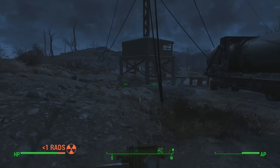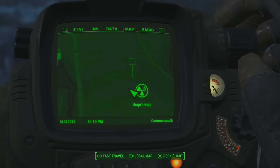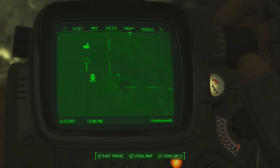First, make your way over to the east side of the Fallout 4 map. Once you have done this, you'll notice a place called Hugo's Hole. Once you're inside Hugo's Hole, you'll be able to locate the hazmat suit — it's fairly simple and easy to find.